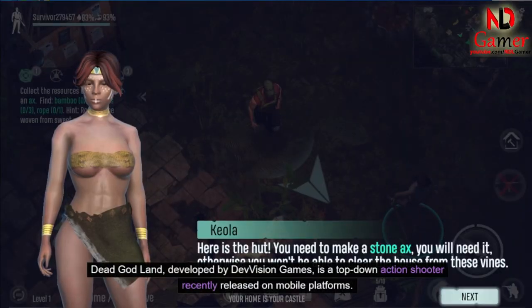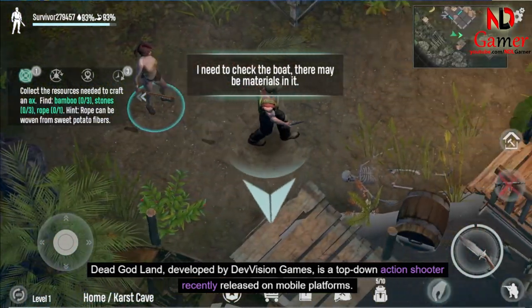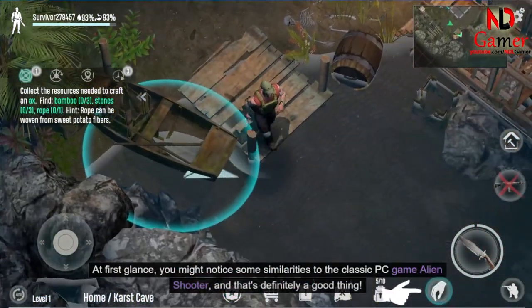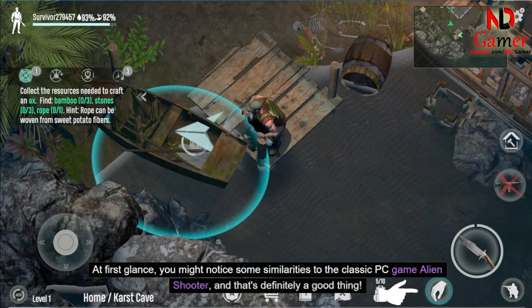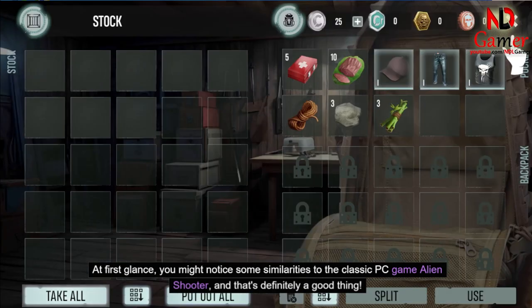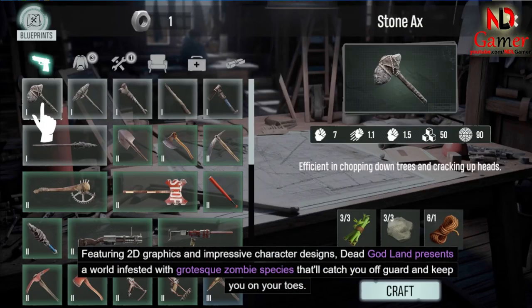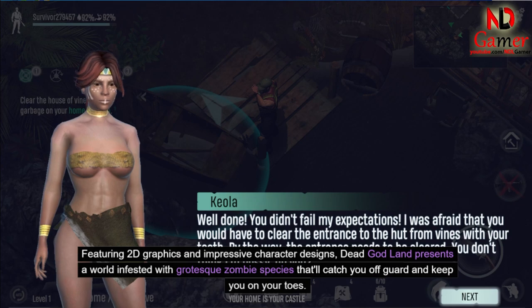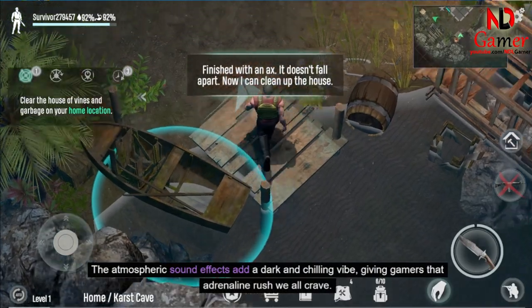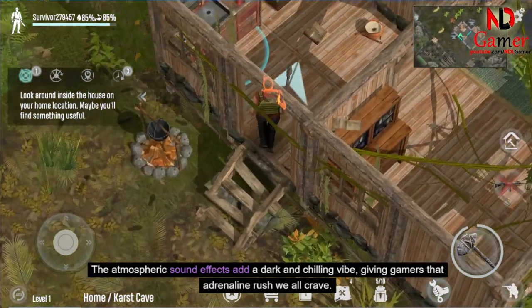Dead God Land, developed by Dev Vision Games, is a top-down action shooter recently released on mobile platforms. At first glance, you might notice some similarities to the classic PC game Alien Shooter, and that's definitely a good thing. Featuring 2D graphics and impressive character designs, Dead God Land presents a world infested with grotesque zombie species that'll catch you off-guard and keep you on your toes. The atmospheric sound effects add a dark and chilling vibe, giving gamers that adrenaline rush we all crave.